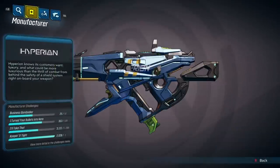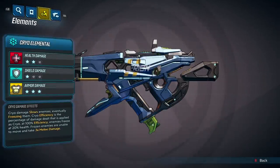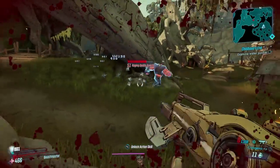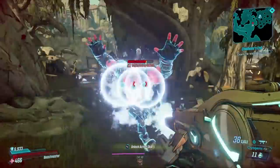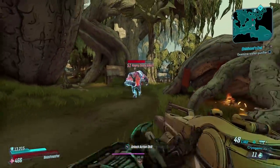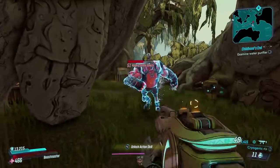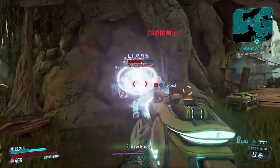Cryo is an element in Borderlands 3 that you can get on your weapons and grenades. Looking at the description in-game, it says cryo damage slows enemies and eventually freezes them based on your cryo efficiency. Cryo efficiency is the percentage of damage dealt that is applied as cryo. At 100% efficiency, enemies freeze at 20% health. Frozen enemies are unable to move and take three times melee damage. When you deal cryo damage to enemies, you'll see a white glow around them, and then they start to slow their attacks and eventually freeze. This effect will also wear off after the enemy stops receiving cryo damage, so it's important to target enemies that you want frozen.